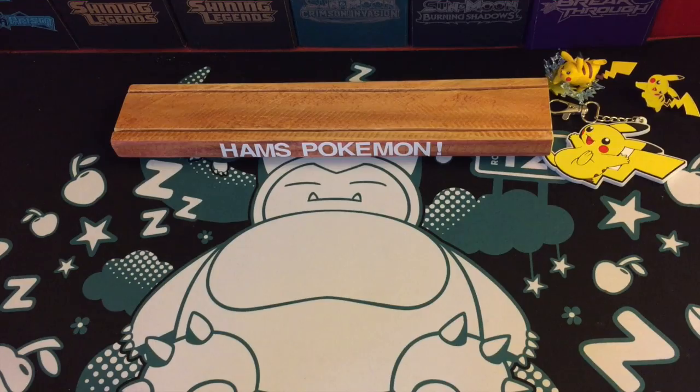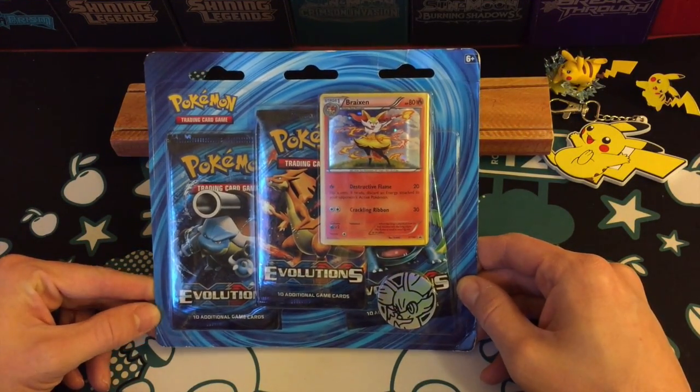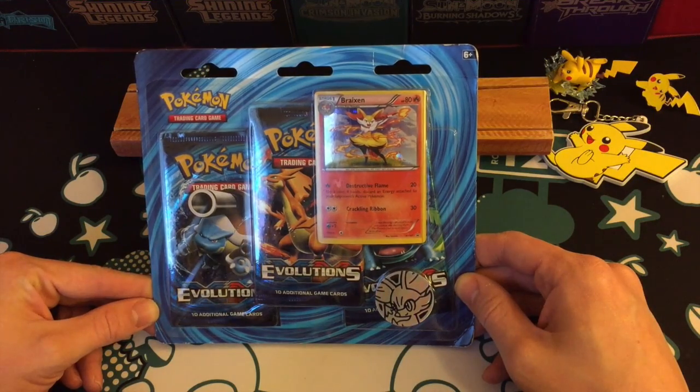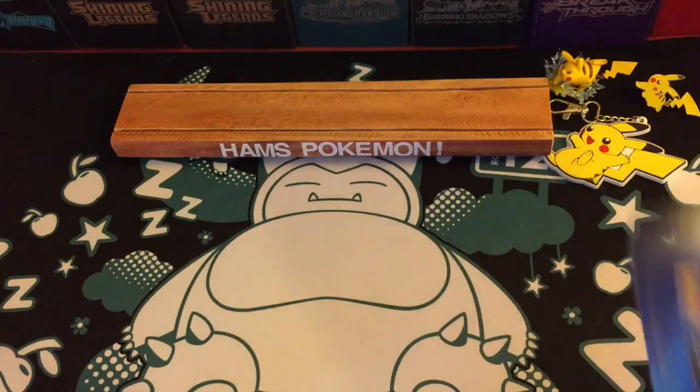Hello and welcome to Ham's Pokemon. Today I have the second of the Evolutions three-pack blister, and this one's the one with Brigson in it and the coin here.